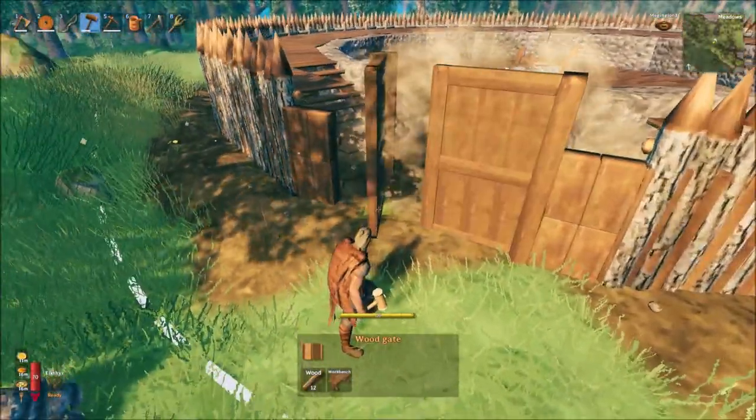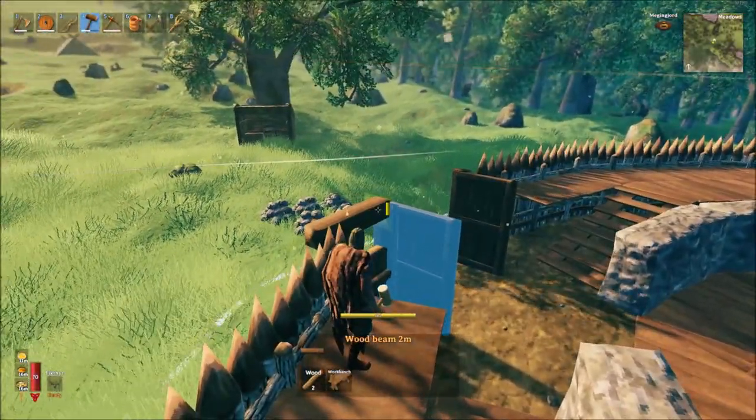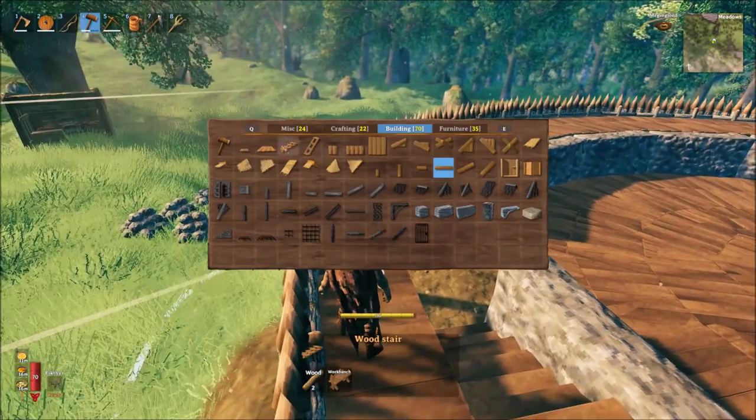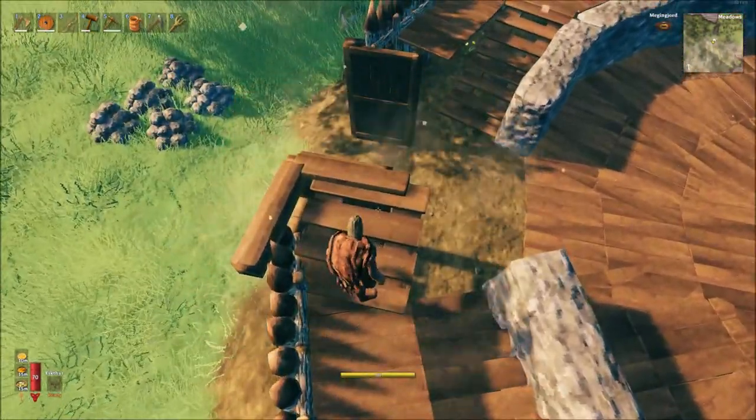We'll then put in our wood gates and build up a raised platform for our walkway. I've finished off the gateway with some usual beam trimming, but you can do whatever design you like here, as long as you leave space to walk underneath the walkway.